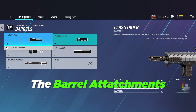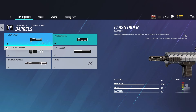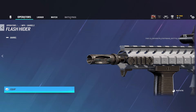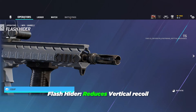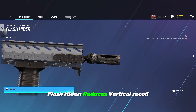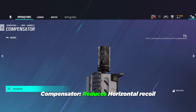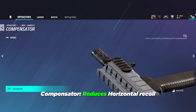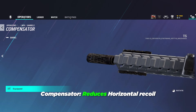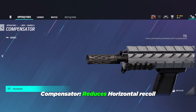Now let's briefly go over the barrel attachments. None of these got changed. The flash hider makes vertical recoil much easier to control, similar to the vertical grip, and it hides the flash of bullets coming out of your gun. The compensator reduces horizontal recoil instead of vertical like the flash hider — it's essentially the perpendicular opposite. It's much more useful for console players, as controlling horizontal recoil on a joystick is much harder than a mouse.